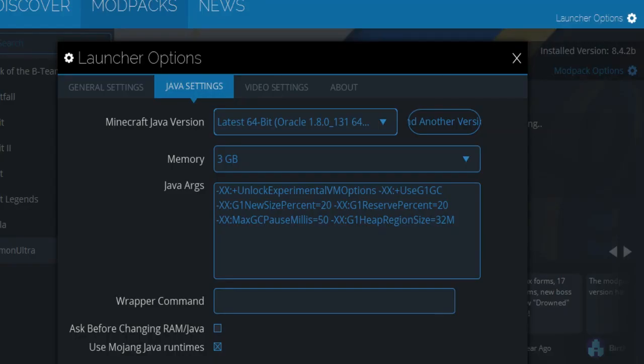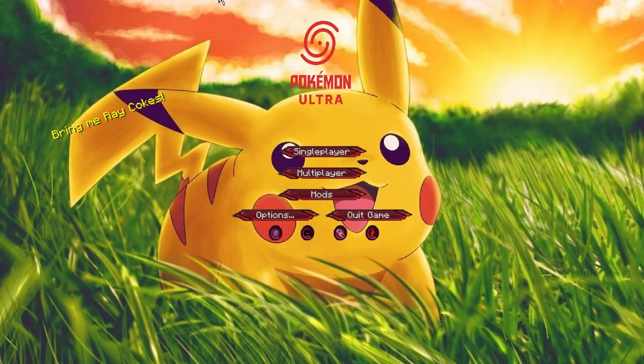Before you press Play, here are some settings to make your gameplay smoother. Click on Launcher Options, go to Java Settings, make it 64-bit, and set the memory to between 2.5 and 3 gigabytes — assuming your computer can handle it — just to give you the smoothest playing experience.